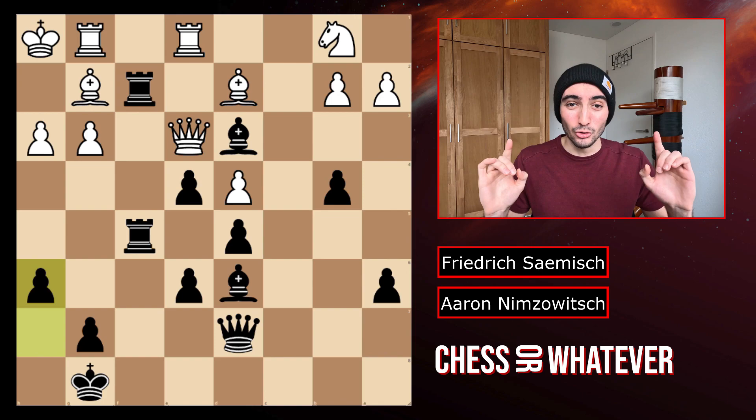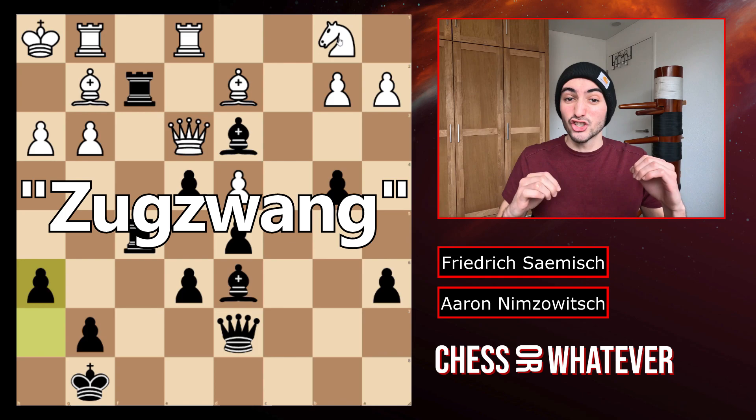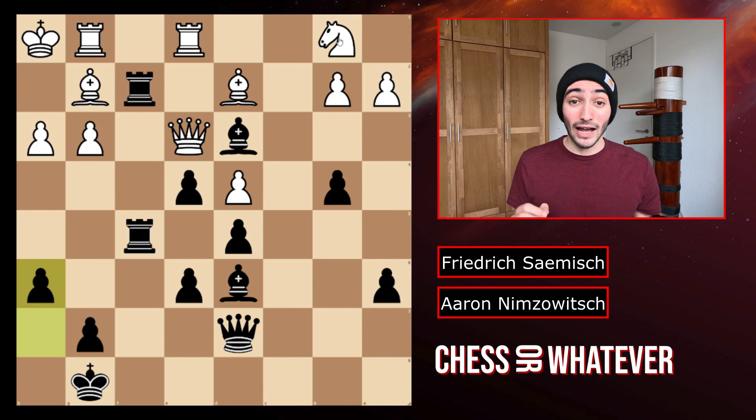Why on earth is white resigning here? White is in so-called Zugzwang — every move you make just loses. H6 doesn't threaten anything, it's not attacking anything, there's no threat. But whatever white does, he just loses. So I will take you through this position step by step, piece by piece, starting right to left, first with the pieces, then with the pawns.